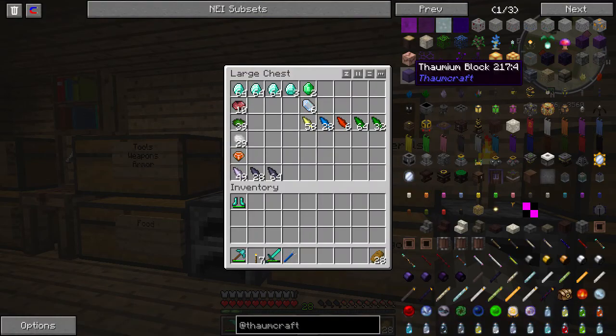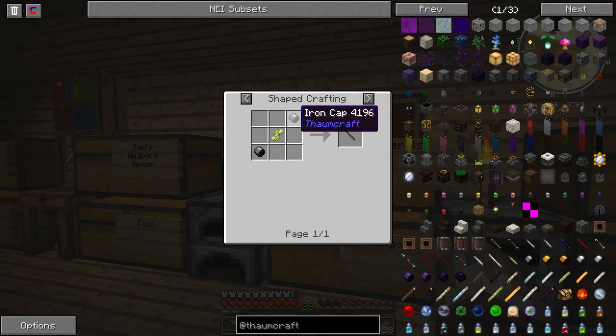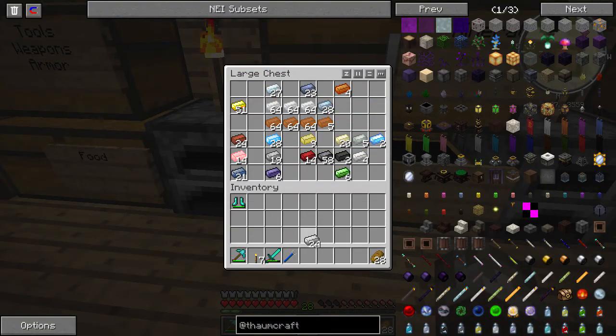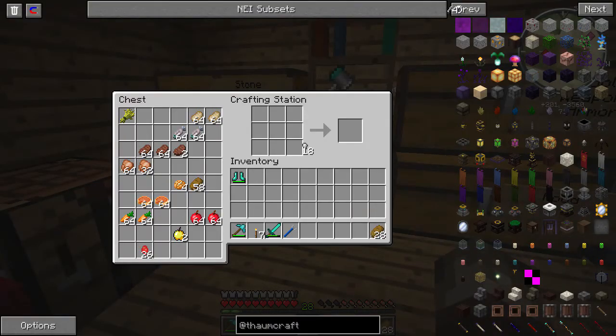I'm on the utility mode. There we go. So what I need is a basic wand, which is just an iron wand. What you need is iron caps, which is - you just need two iron converted into nuggets. So let's go ahead and do that. There's that, and then you make it into a helmet shape and this makes the caps.